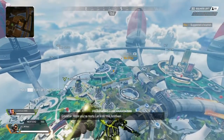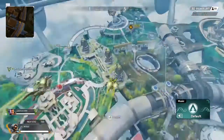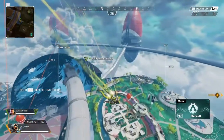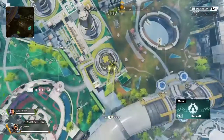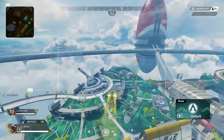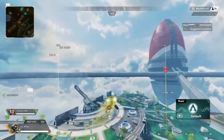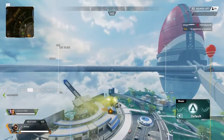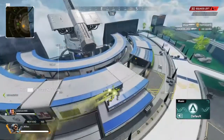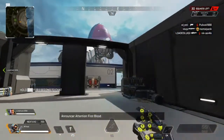My first drop is Orbital Cannon. I like going there - it's quite a low-key spot. You get quite a lot of loot and it's very easily defendable. Attacking there can be a little bit tough because you can camp in a lot of rooms. I should have checked around, pivoting to see if anyone's dropping with me, but luckily no one did.